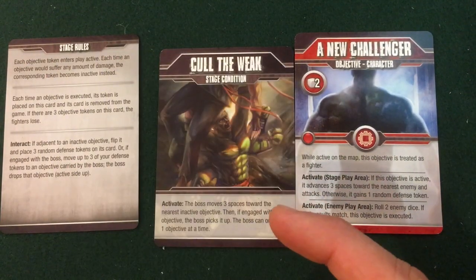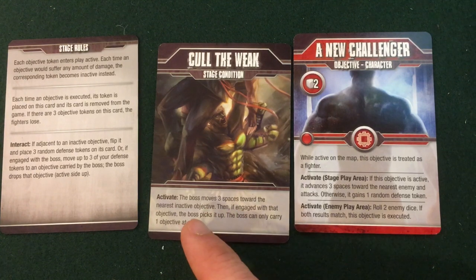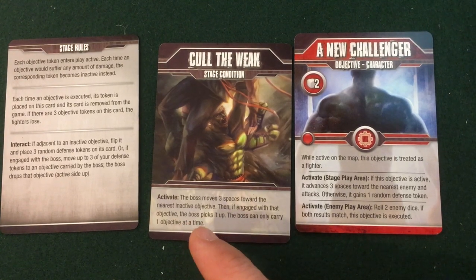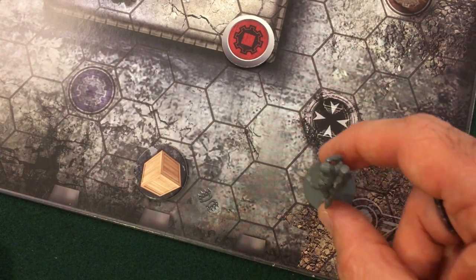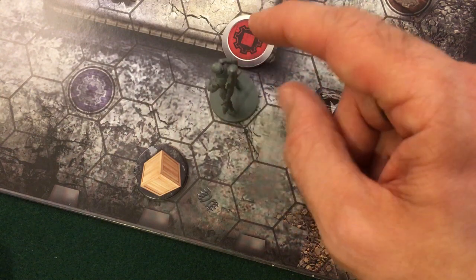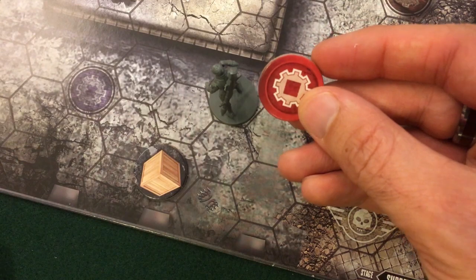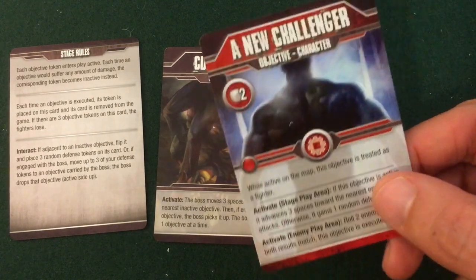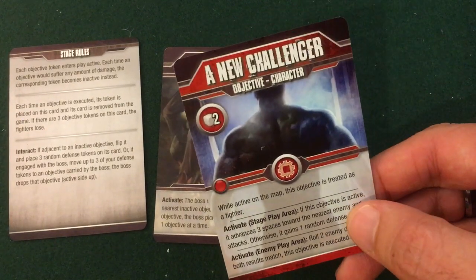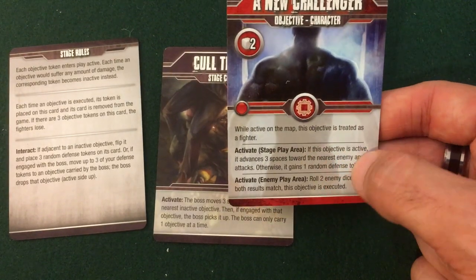We end the turn with the stage turn. We activate each thing and draw another card: Call the Weak. The boss moves three spaces toward the nearest inactive objective — which is unfortunately our friend. If engaged he picks it up, carrying only one objective at a time. Dimitri advances directly and then picks him up. The New Challenger card moves to be with Dimitri in the enemy phase area, so he's not going to activate to fight or gain a defense token this turn.